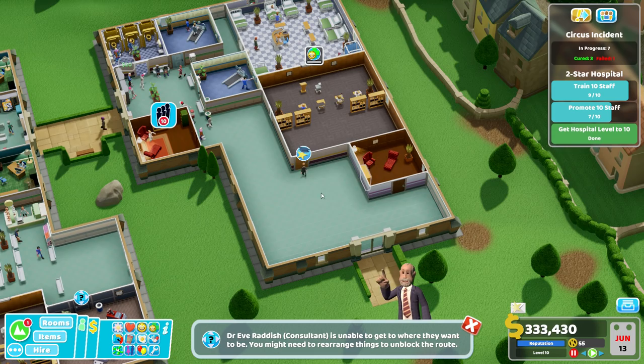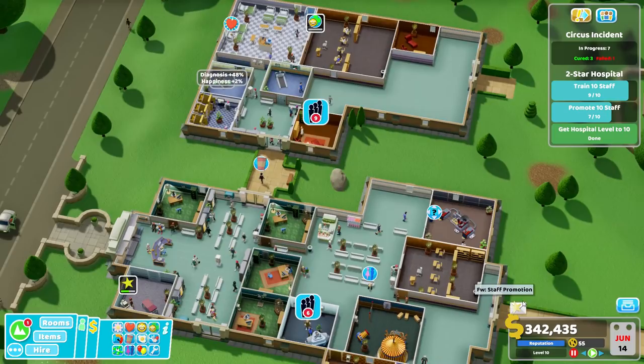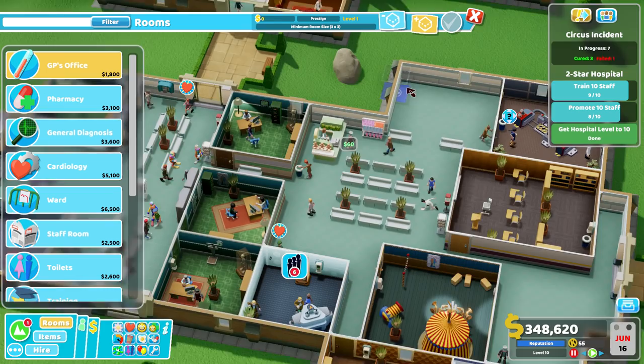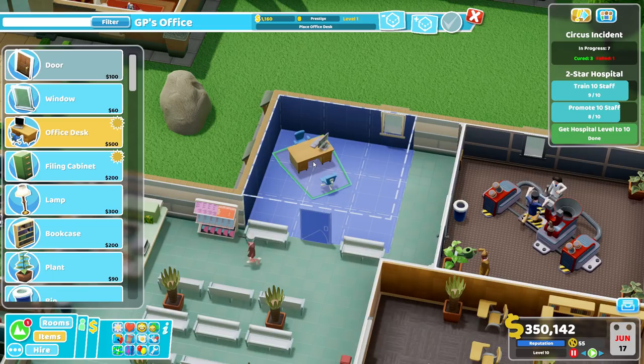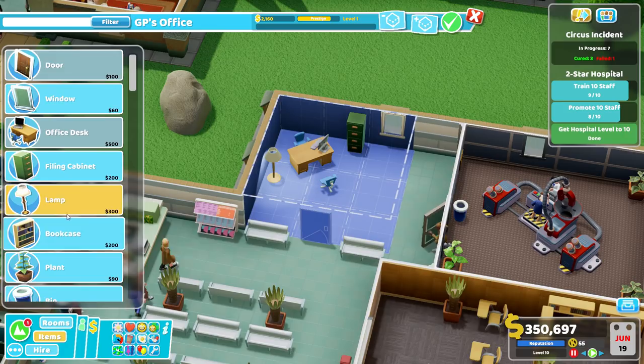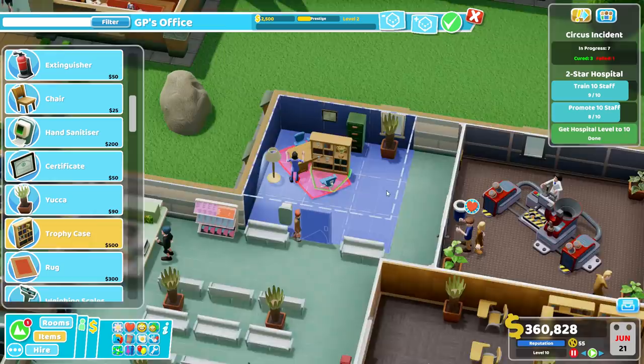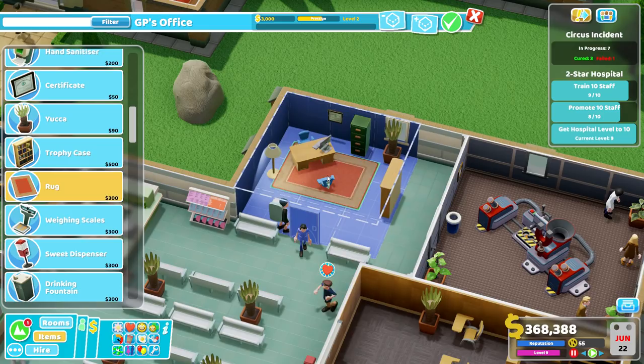Promotion — promote, promote, promote. Two more left to promote, one more left to train. And then we can stick another GP's office in here, can't we? Fish whispers — what is this song? Oh, I love it. Salivation. Trophy case — yeah, we'll have one of those. Let's get this up to level three. A rug — yes please. Let's line that up. Weighing scales — got to get the weighing scales in at the doctor's. There we go, level three. Perfect. Level ten — fantastic.